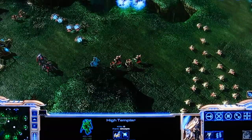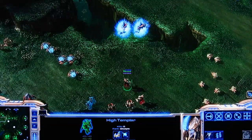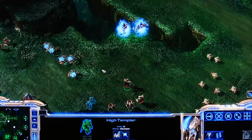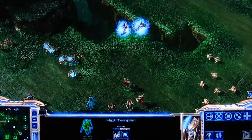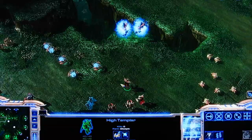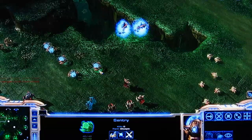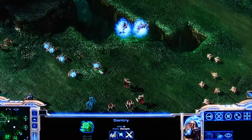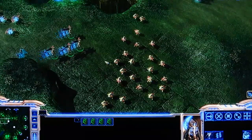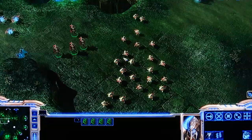Next up out of the Protoss gateway is the High Templar. The High Templar is a light biological psionic caster unit — it cannot attack. Its first ability is Feedback, which drains energy from an enemy unit and deals damage based on how much energy that unit has remaining. For example, this Sentry here has about 150 energy, so Feedback would kill it since combined with shields it has 80 health. The next ability is Psionic Storm, which is an area of effect skill good at killing lots of low HP units like Probes.